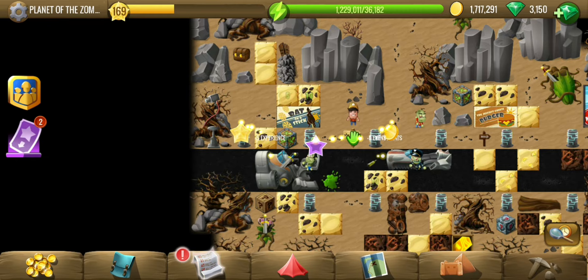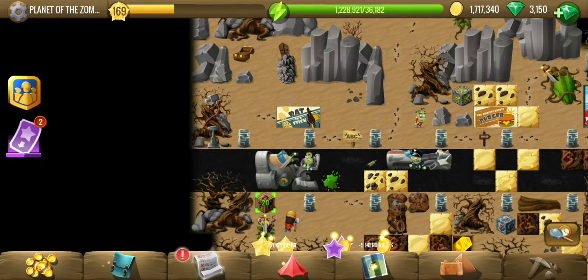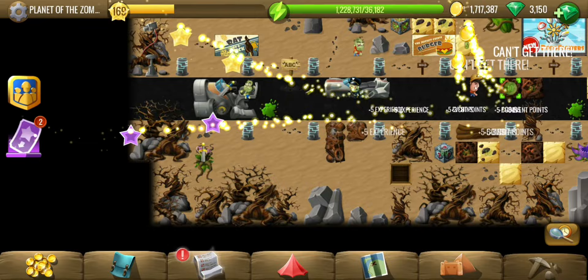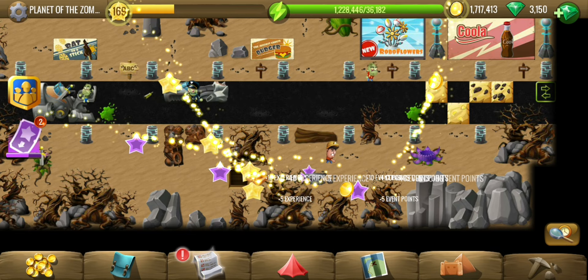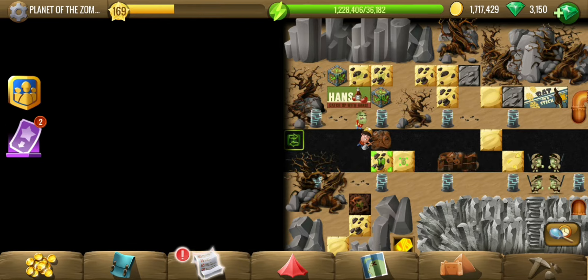These footprints might belong to the knights — they are going to the city it seems. This is a small one with 420 tiles. The footprints got rid of this plant and continued further to the right where the city is. Okay, let's go there.